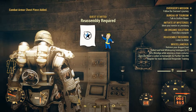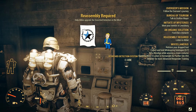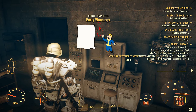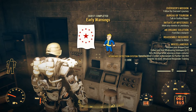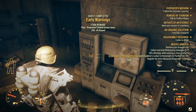Here we go again for another Fallout 76 mission walkthrough. This time we're going to talk about Reassembly Required and later on about Coming to Fruition. Right after you finish Early Warnings, which you can see how to do if you don't know about it yet, you can just check the link above.